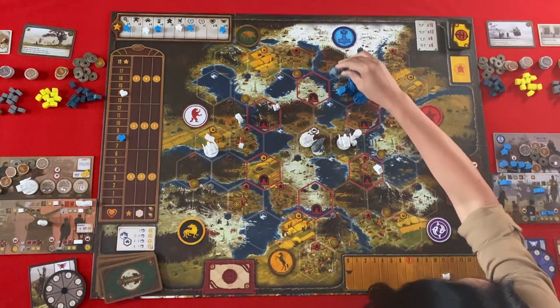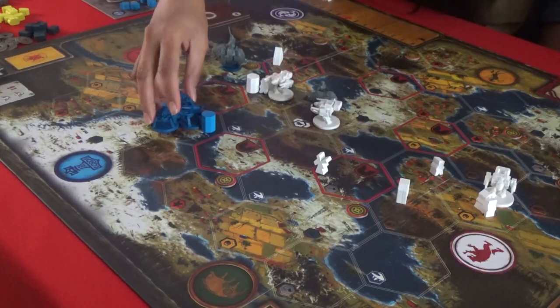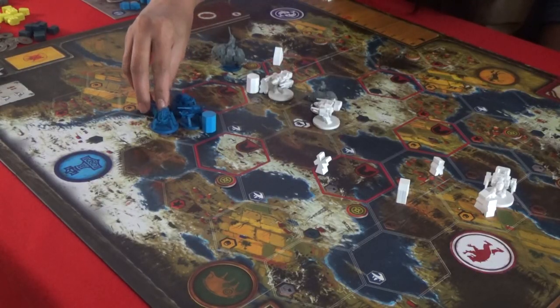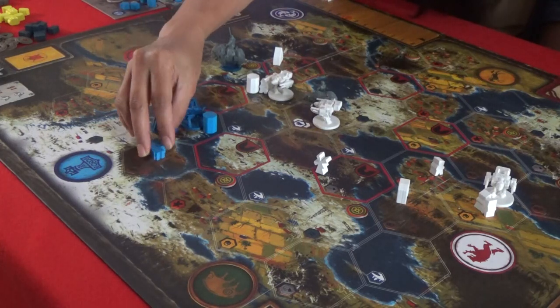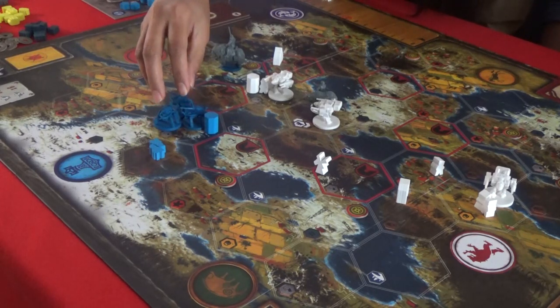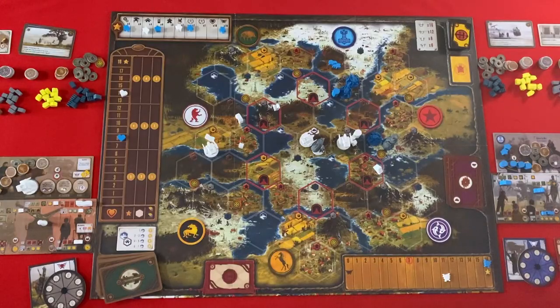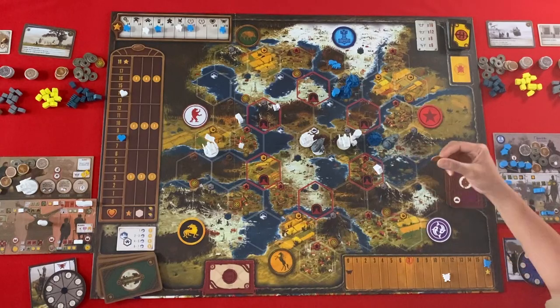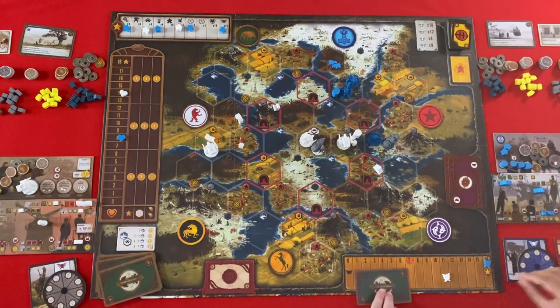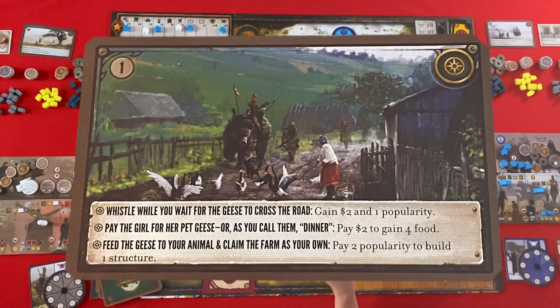I'm going to move — this is plus one, so one. And I'm going to move my mech and my workers here, and I'm also going to move my mech here. So that's three, and I can get one encounter. What's my encounter? Look at the art! 'Weasel, while you wait for the geese to cross the road — gain two coins and one popularity.'